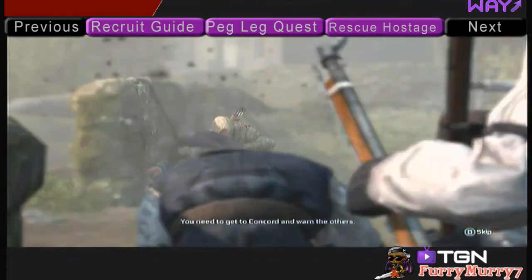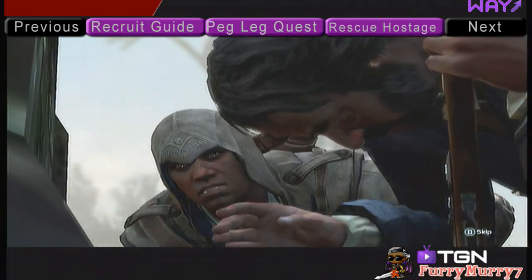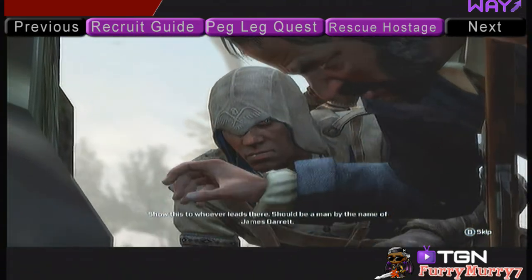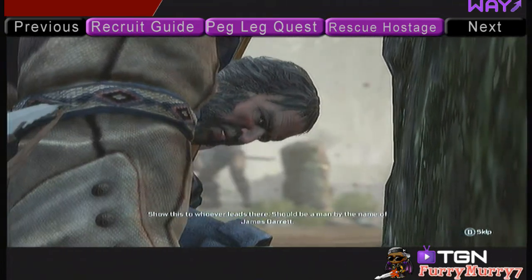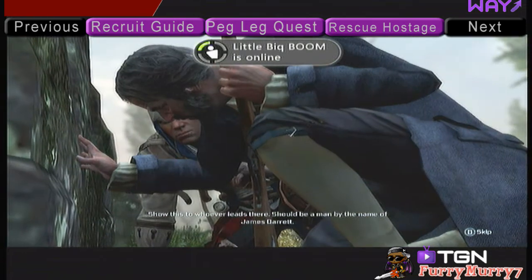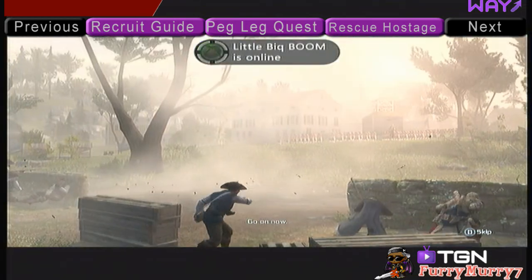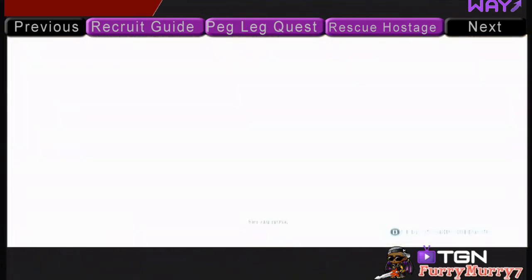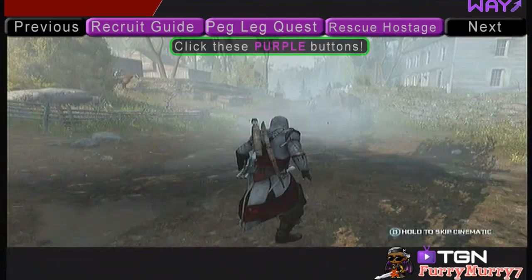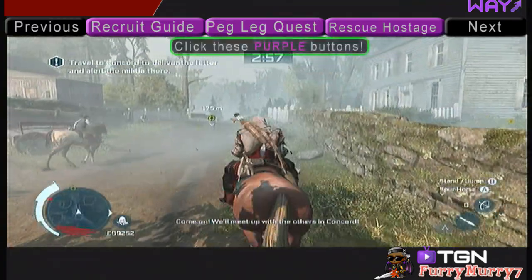You need to get to Concord and warn the others. Show this to whoever leads there. You should be a man by the name of James Barrett. Go on now! So, after that, you're just going to run up and get on this horse.